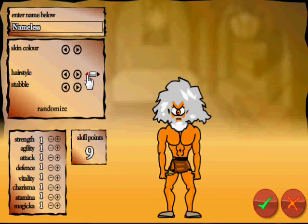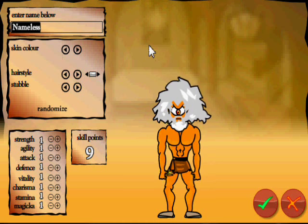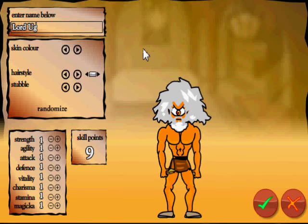Now for color — I think we're going to go with that. His name shall be... he's a Cyclops but he kind of looks like a caveman. I've got it — let's call him Lord Ugg. Lord Ugg it is.